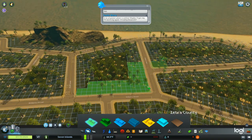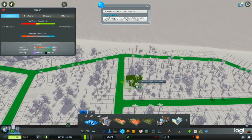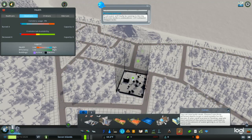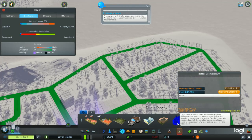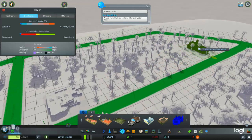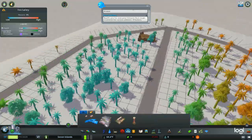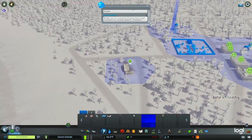Alright, so first off, we need some homes. Next thing, we need a clinic. Next thing, sanitary. And a crematorium — how do you say this? Crematorium, yeah. We'll place this right there. That's far away. Now we got a power line there. Next thing, we need a fire department, which will be all the way right here. Because why not?